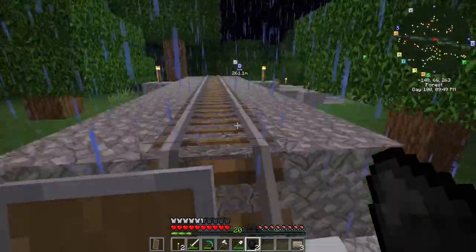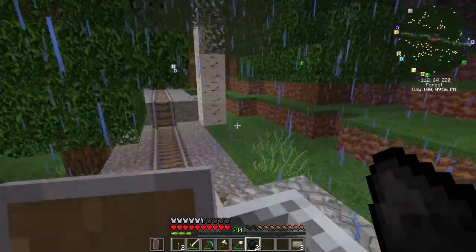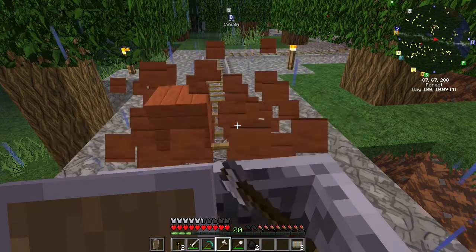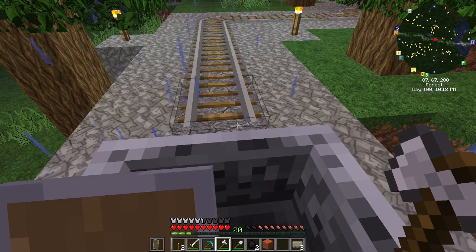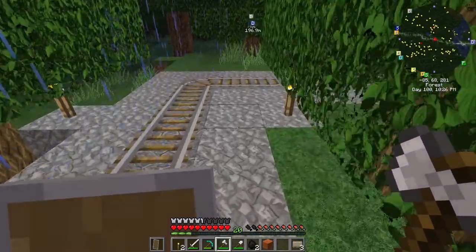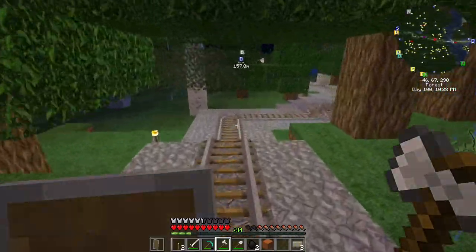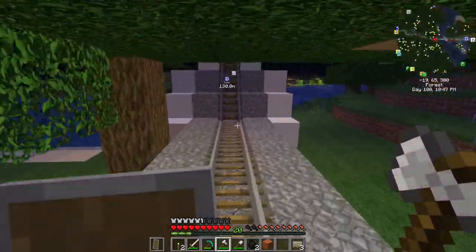I'll make it all the way. Oh no - we got a block in the situation, no track. Oh and I don't have any track on me. All right, well you're hoofing it now, Gray - the rest of the way, buddy. I have to double check my track along the way too and see if I have any other track missing.